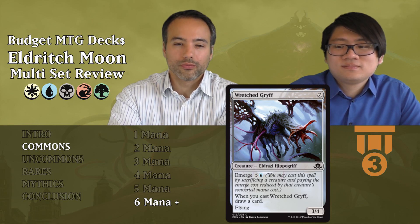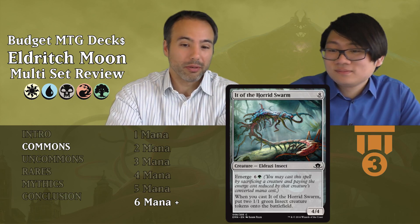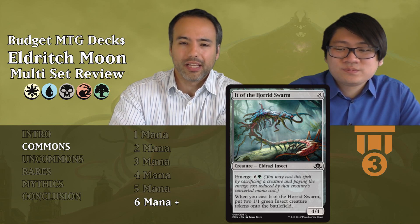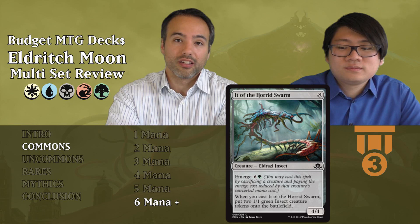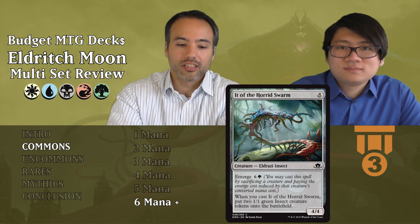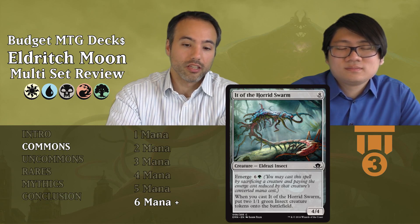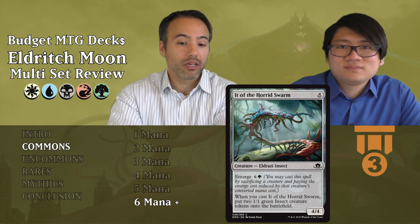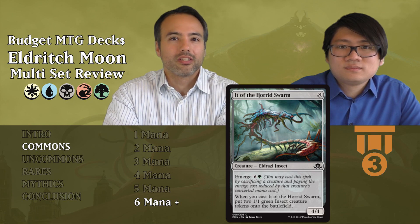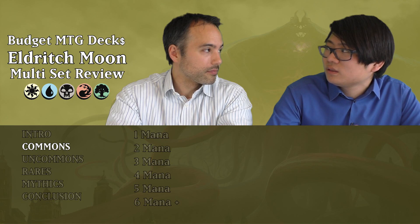It of the Horrid Swarm costs eight mana — a four-four Eldrazi Insect. Eight mana is way too expensive for a four-four, but it has an Emerge cost of seven with one green required. When you cast it, you get two 1-1 green insect creature tokens, so you're getting a four-four and two one-ones spread over three bodies — six power and toughness total. Not a bomb that wins the game by itself, so it's a filler card. Also, an important Emerge note: if you flip a Vessel for something, the top card consideration still applies.